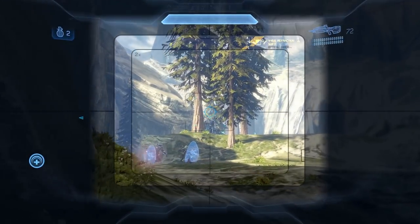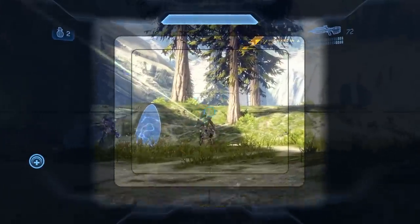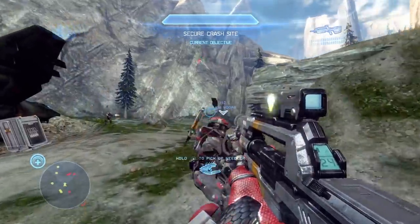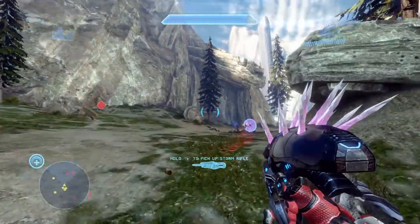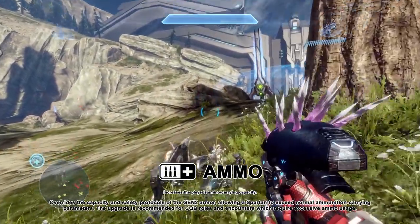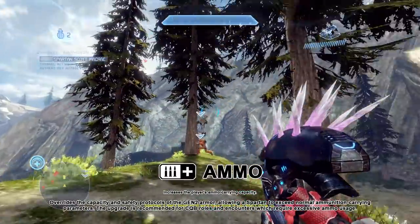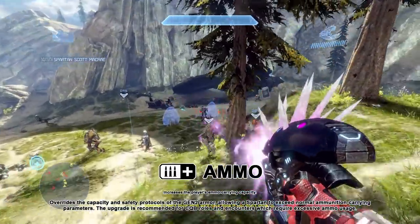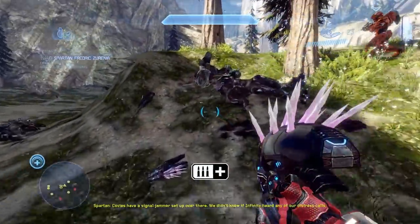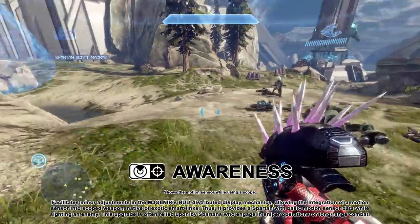Support upgrades, in contrast to tactical packages, enhance a Spartan's combat performance as opposed to readiness and responsiveness. A lot of these are fairly straightforward, so not a ton to comment on individually. Ammo: by overriding the capacity and safety protocols of Gen 2 armor, Spartans can exceed normal ammunition carrying parameters. The upgrade is recommended for CQB roles and encounters requiring excessive ammo usage.